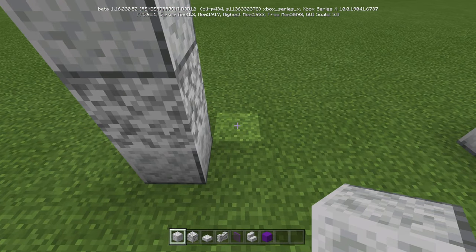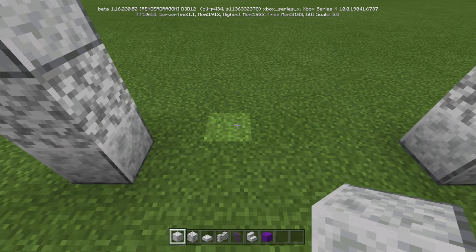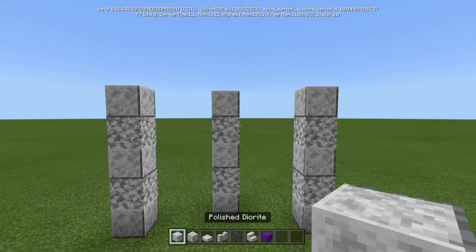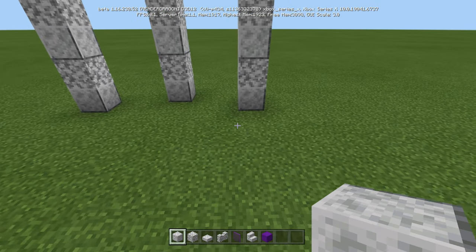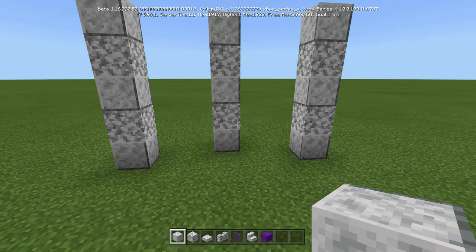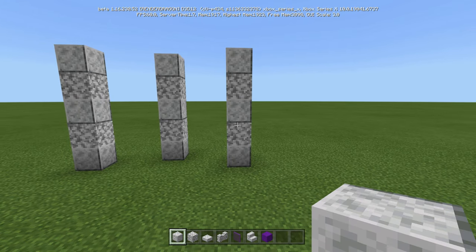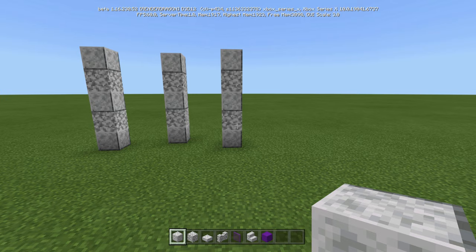Then we're going to go diagonally one back, and go one, two, three right there, and then just alternate again. And this is going to be your section. So this is one section, and then you just repeat this however much you want. I'm going to do this three more times.